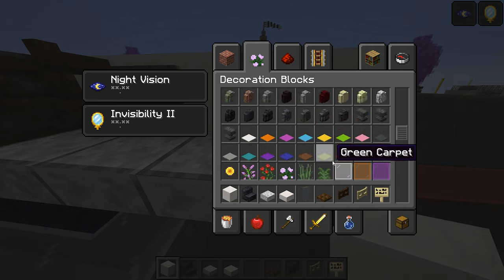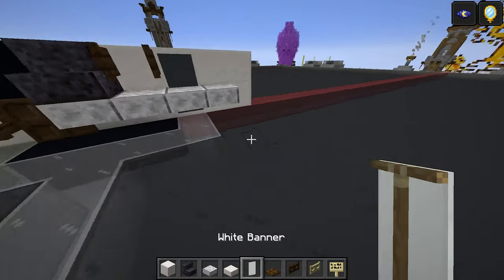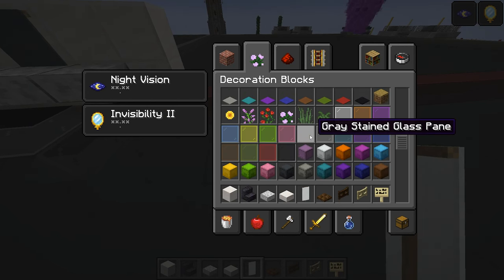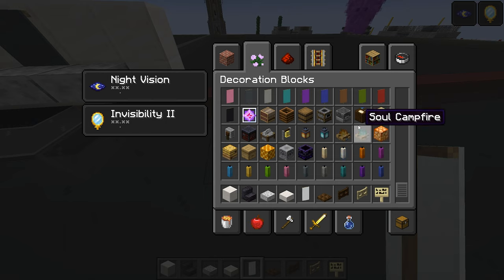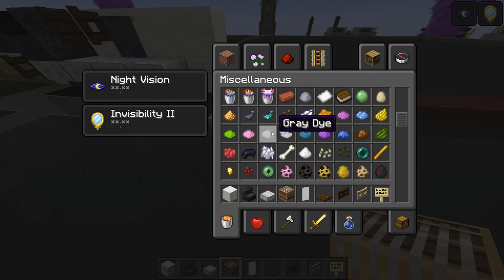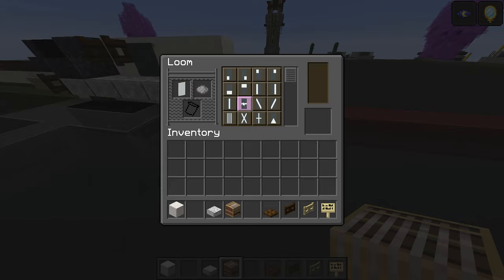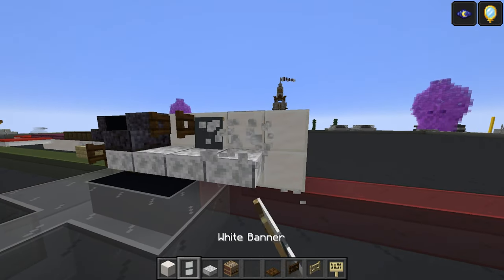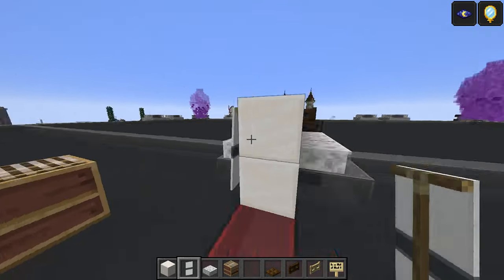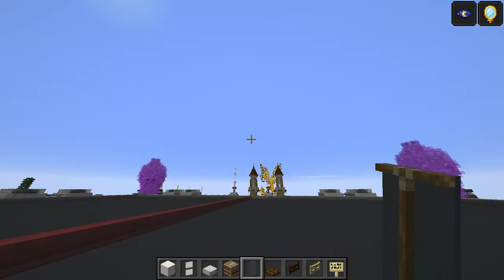We're going to take white banners. On my original model I do have these as white banners with grey stripes, so I'm going to quickly do that. You need a loom, and then we're going to take grey dye. We just need to do a line down the middle — like that. There are two of those there and there. Same on this side. Get rid of those now.